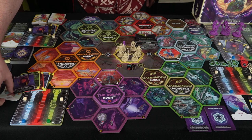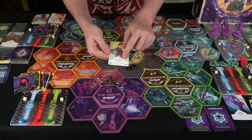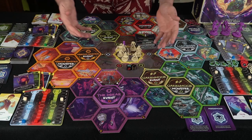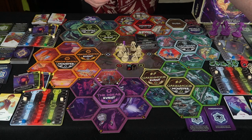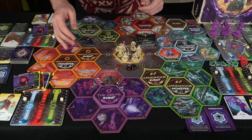Each character is going to get their character card and usually a number system of some sort. This character uses runes, this character uses fear, they have grit for this character and momentum for this character. That is pretty much what you're going to do to start the game off for all the different characters.